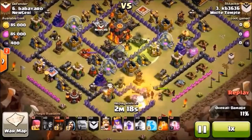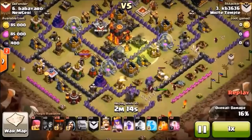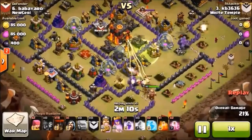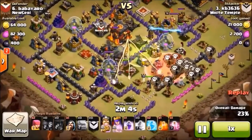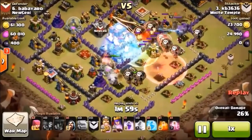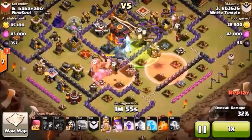Got a couple of loons down there to steer some golems back into the middle. They're gonna go around the outsides. We got a backside loon and this grouping for the most part will go to the core. Got those haste spells in there to get them all the way in so we have one nice smooth line working all the way across.